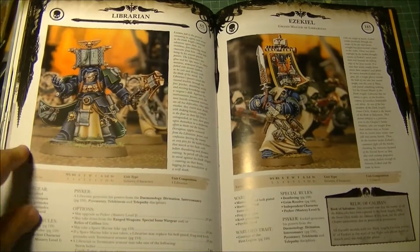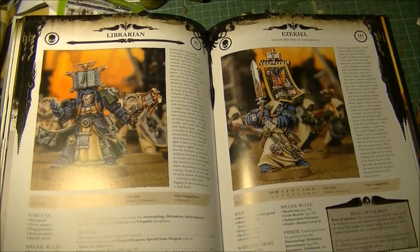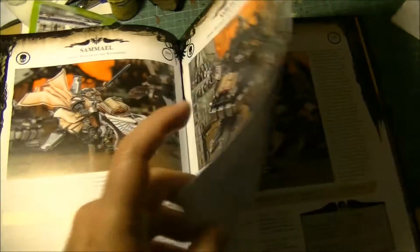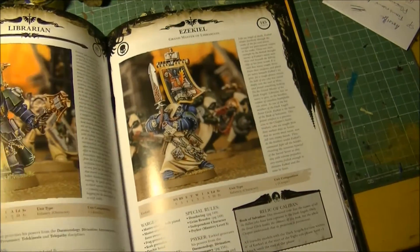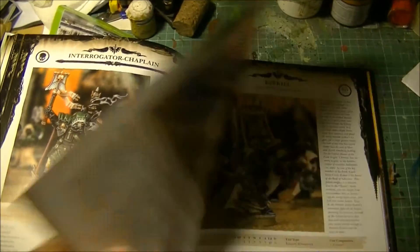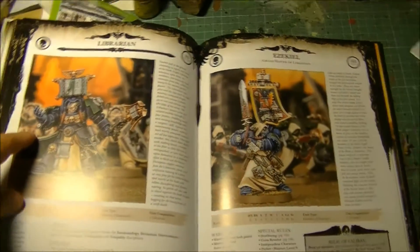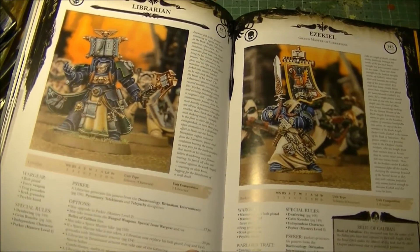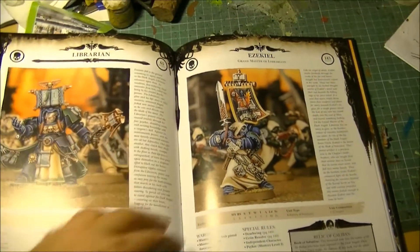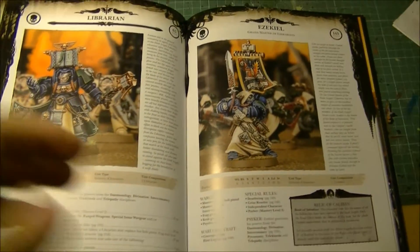We have the Librarian at 65 points — very cheap if you want a budget option. He also has the Deathwing rule, so the Librarian in Terminator Armor can lead the Deathwing. You don't need to pay 190 points for Belial — just taking the Librarian in Terminator Armor is good enough, or even without it. Terminator Armor costs 25 points, so with it he's 90 points. But it's worth it because then you can Deep Strike with the rest of the squads.